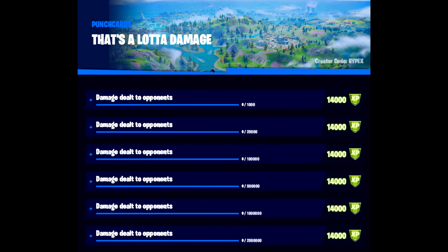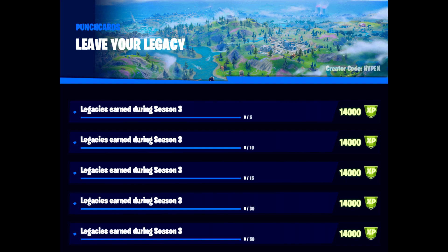We then have That's a Lot of Damage, which is about damage dealt to opponents. Once again, probably another one for Team Rumble — you'd smash a heap of these out. This one goes up with each tier. We then have Leave Your Legacy, which is about the legacies during Season 3. A legacy is something like riding a loot shark, throwing a consumable, winning a match. You'll need to get different ones of those to complete that one.